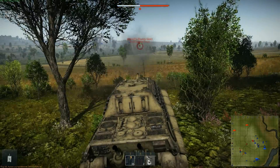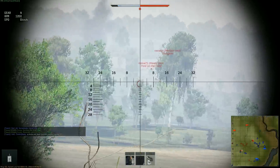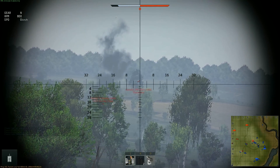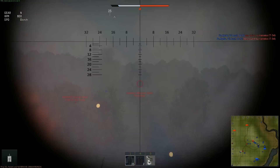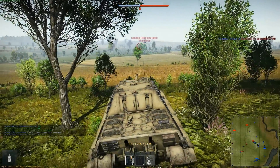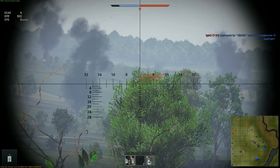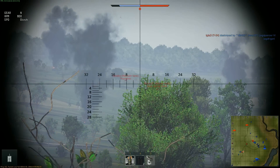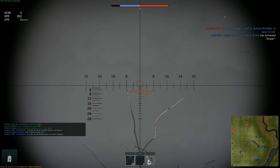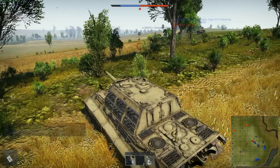Something else I think is going to make a really big difference is binocular view — being able to look around your tank without moving the whole thing. The Jagdtiger doesn't have a turret, so you have to move the entire tank to use the scope to spot targets and identify threats. With binoculars you just pop your head out and look around, keeping your tank facing where you expect the enemy while scanning for threats left, right, and behind. Using the gunsight will be better when the enemy is directly in front, but this gives you the flexibility to look around — much like a pilot who looks around to identify targets rather than only looking through his gun sights.